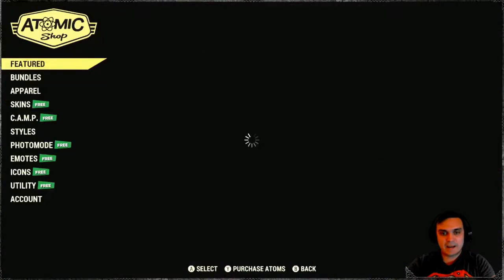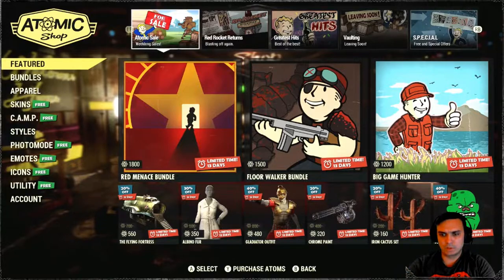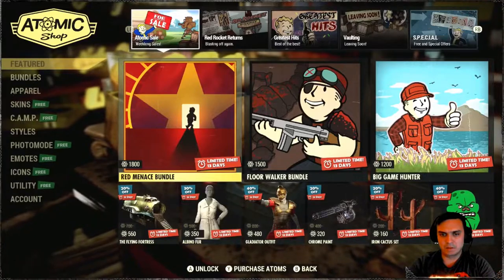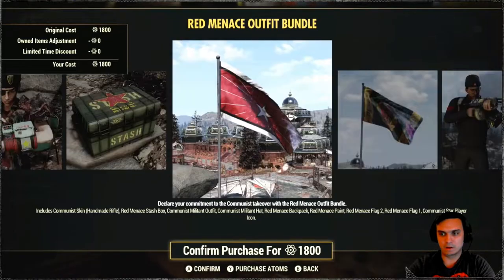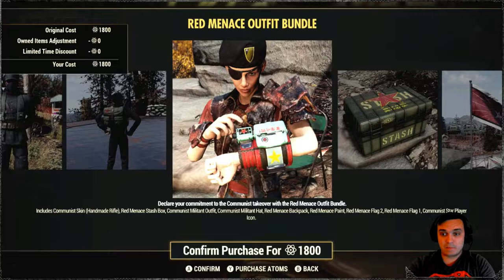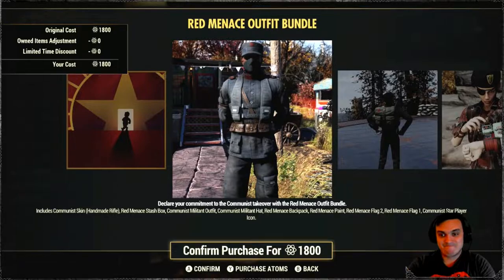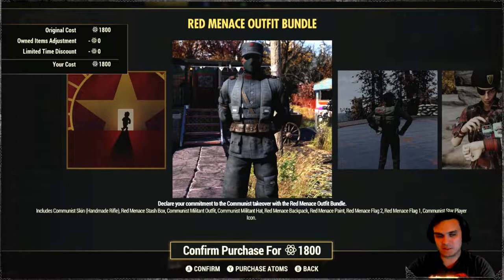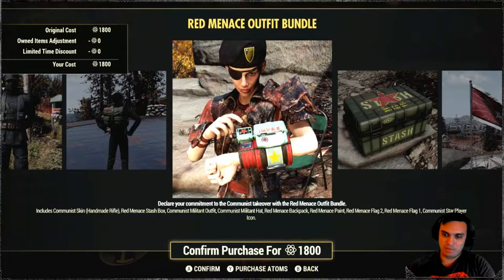Alright, so let's see what we got. Red Menace? I'm not a big fan. Damn, 1,800 atoms for this bundle. That's crazy. It includes a backpack and a Pip-Boy skin.